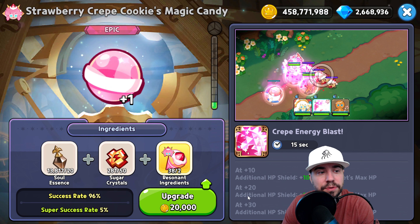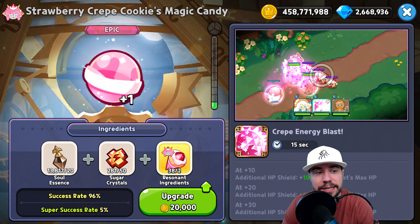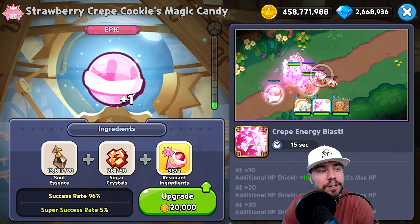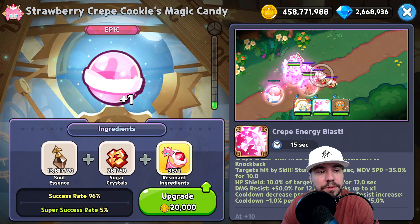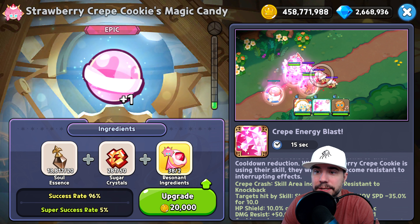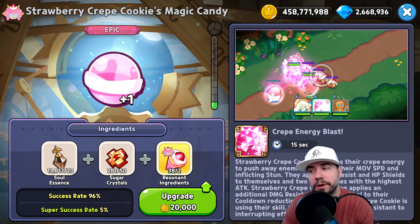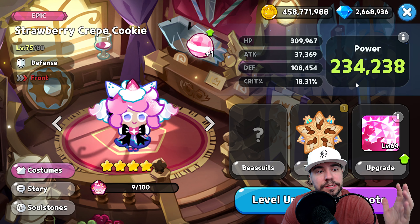At rank 10, you get an additional HP shield — 10%, 12.5%, and 15% of target max HP as you upgrade the magic candy. We have enough now to get the skill because we have the magic candy. There are some new things that will impact our biscuits and toppings, which I'm excited to break down.